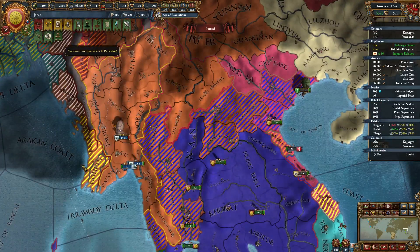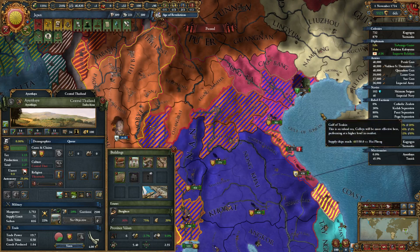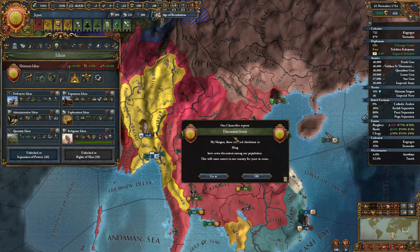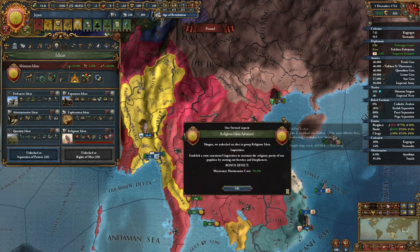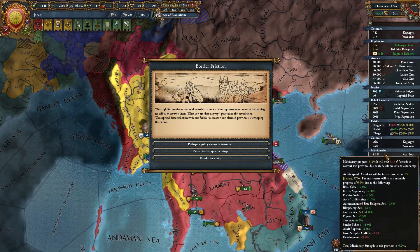That lovely conversion — let's convert this province. Sixteen gold a month though — ow. Well, we should be able to deal with that next month. Save eight gold from one religious idea — yeah, that'll be worth it.